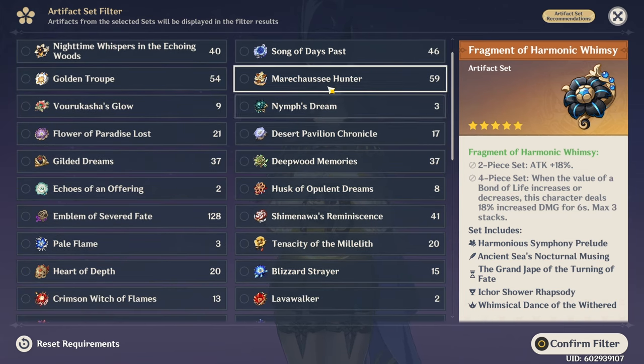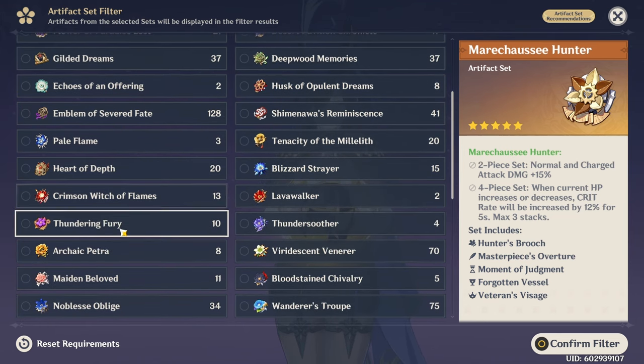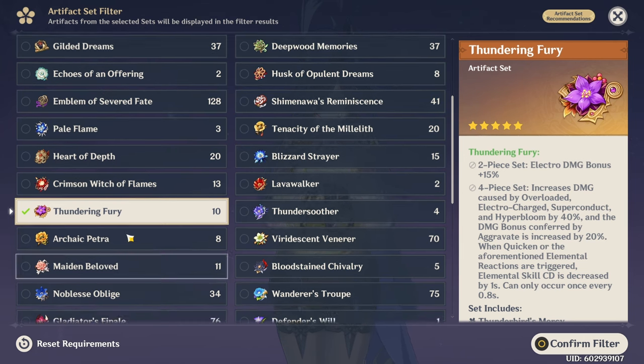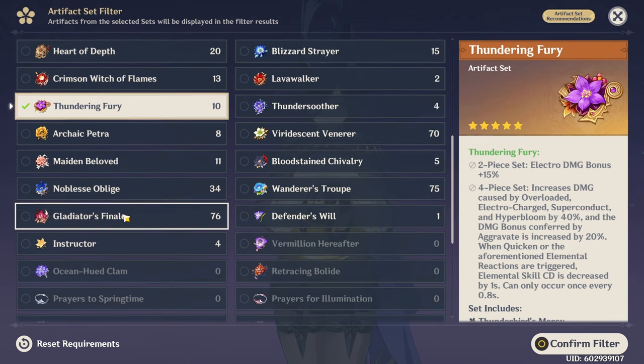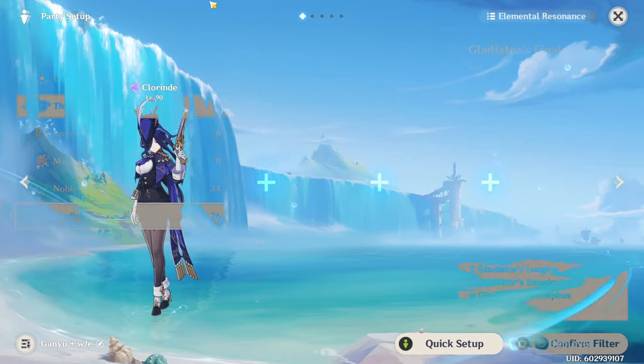On your way to Fragment of Harmonic Whimsy, you can consider the Marechaussee Hunter set if you can trigger it consistently — though to make that work you kind of need Furina, because otherwise if you're above 100% HP all the time, you can't really do anything about it. Next would be Thundering Fury if you trigger a lot of aggravate. And if you don't have any of those, the Gladiator set is quite good for the extra normal attack damage bonus, though it obviously doesn't help the burst skill.